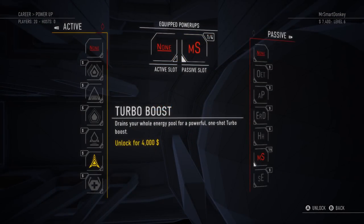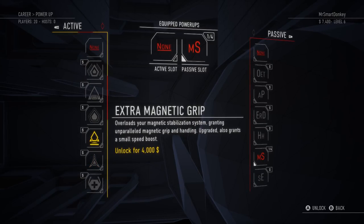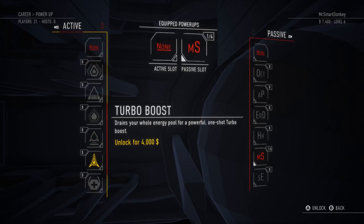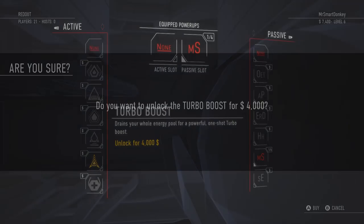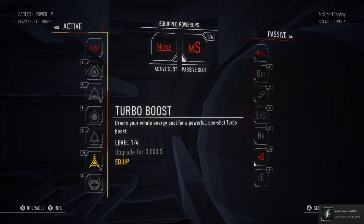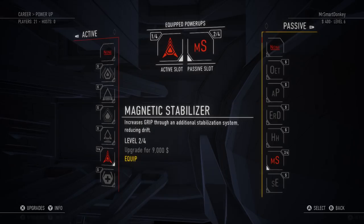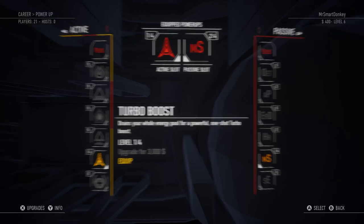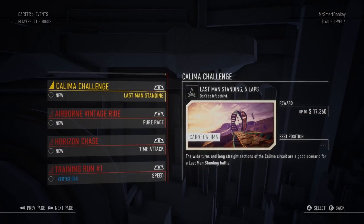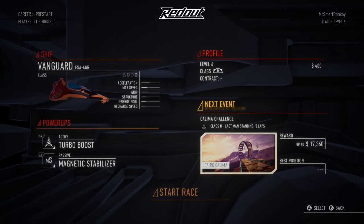For my active slot, I was really tempted to go with the extra magnetic grip, but I've decided to go with the turbo boost because it'll be a lot more exciting for you guys to see a powerful one-shot turbo boost. So we're going to purchase that one — we get an achievement from that as well. I actually have enough money to upgrade one of these. I've upgraded the magnetic stabilizer. These are tier two — let's do a tier two race, the Kalama Challenge. Last man standing. Let's do that with our tier two ship.